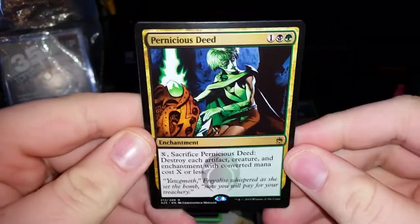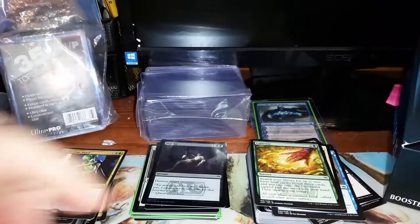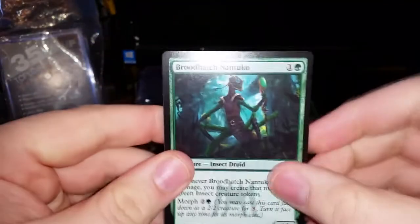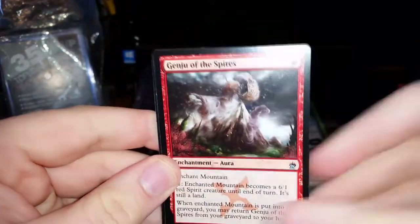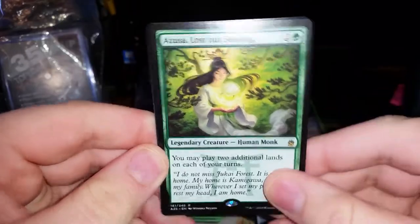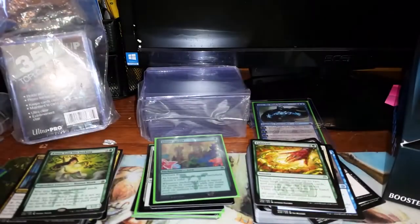Pack 18. Cultivate, Pillory of the Sleepless, Heavy Arbalest, Fallen Angel, and Pernicious Deed — pay X, sacrifice Pernicious Deed to destroy each artifact, creature, and enchantment with converted mana cost X or less. It's a 3-drop enchantment. And we have a Foil Murder — nice. Pack 19. We have Broodhatch Nantuko, Enthralling Victor, Genju of the Spires, and there she is — Azusa, Lost but Seeking! She's a 1/2 for 3: you may play two additional lands on each of your turns. And we have a Foil Utopia Sprawl — that's a nice card with a pretty good price tag. This box is kicking butt right at the end!